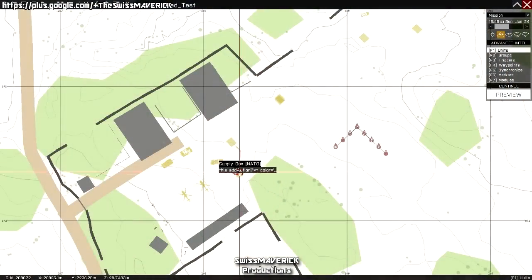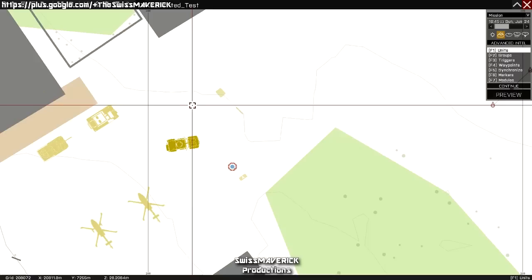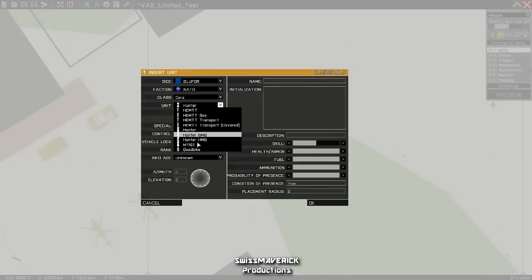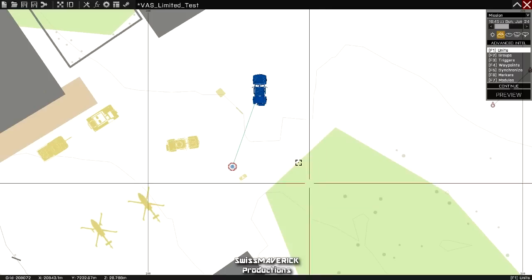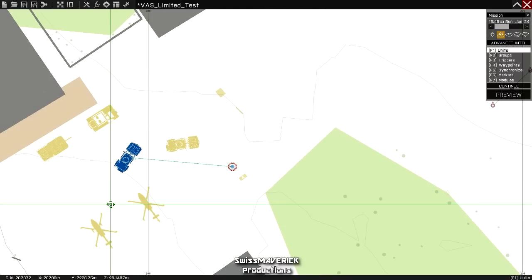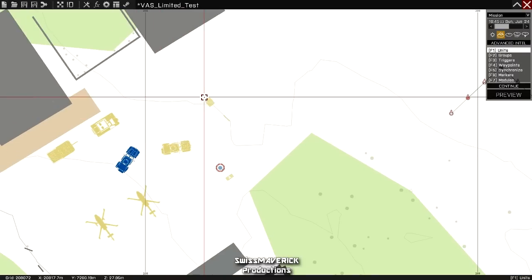Once you've installed the add-on you can find it in the editor. It's possible to place it empty — you find it under Cars and then M1151 NATO. You can also find it in the NATO faction, where it will be spawned occupied with AI, or you can take a slot as with any other vanilla vehicle. The editor icon is not changed — it's the standard Hunter one — but by placing the cursor over it you can separate it from the vanilla Hunter.